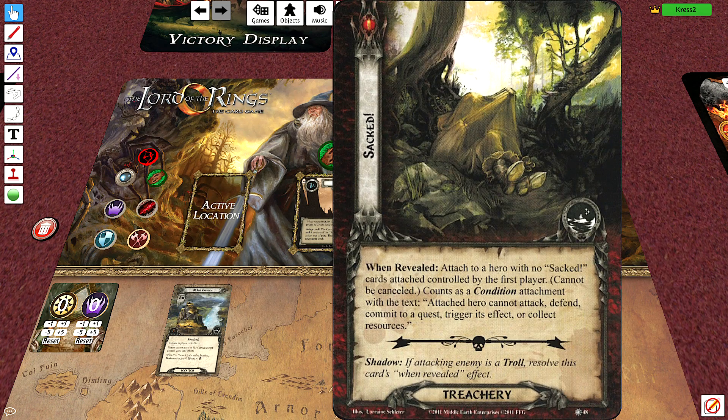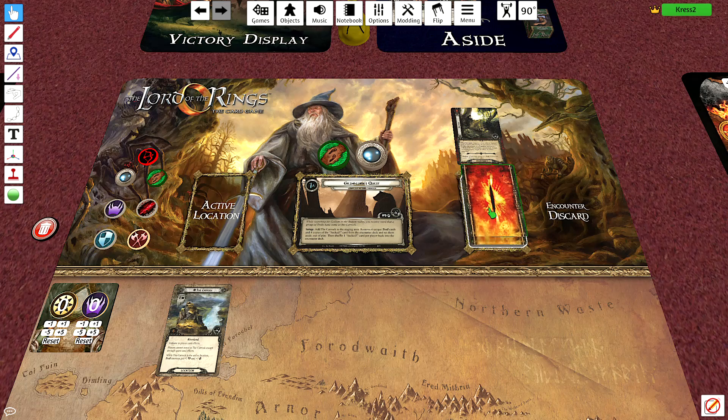The Sacked card says: attached to a hero with no Sacked cards attached, controlled by the first player. Announced as a condition attachment. Attached to your camp — cannot attack, defend, commit to a quest, trigger its effect, or collect resources.